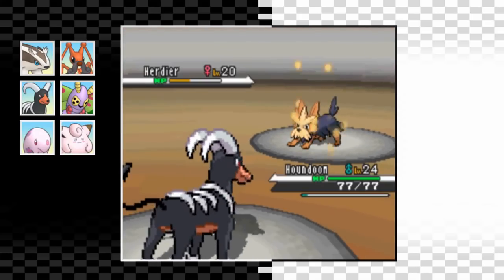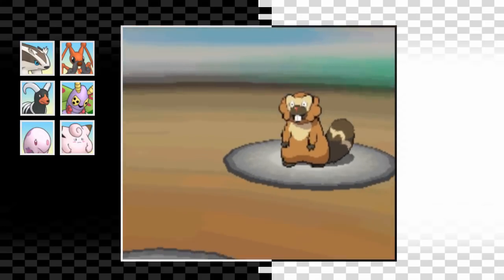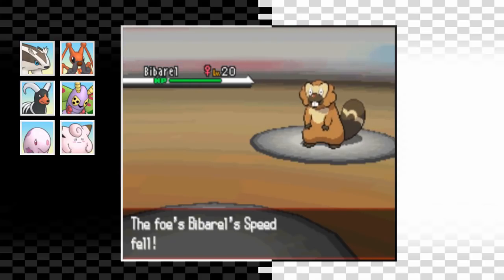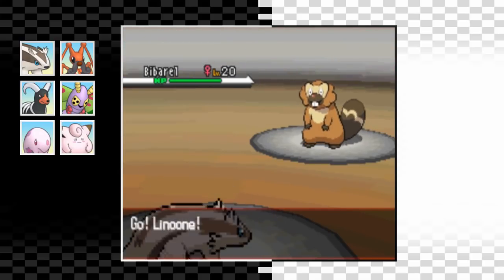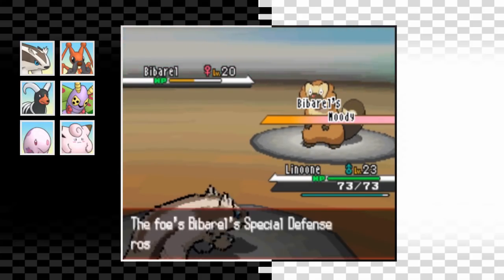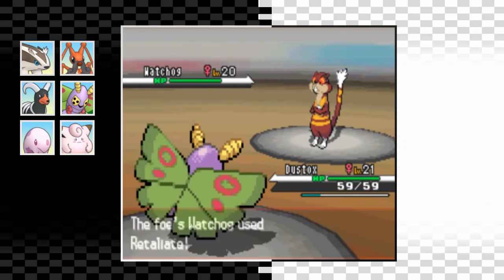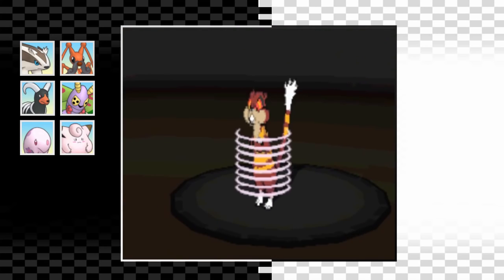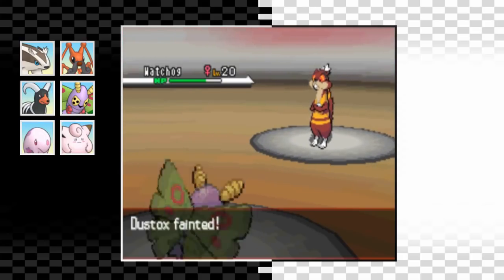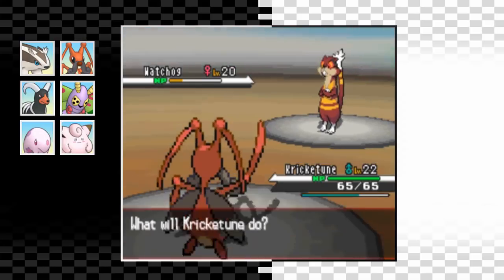She wastes a turn going for Workup so we outspeed and take out Herdier. Next up is Bibarel so I swap into Clefairy for the super effective Magical Leaf, but we get outsped and KO'd by a single Retaliate - she has the Moody ability which is terrifying. I swap into Linoone and go for a Headbutt which does about 50% and we get the flinch, taking it out with one more. Next is Watchog - Dustox lowers its speed with String Shot, hits Bug Bite for decent damage before going down to Crunch. Kricketune comes in faster and finishes it off, luckily avoiding the Hypnosis.